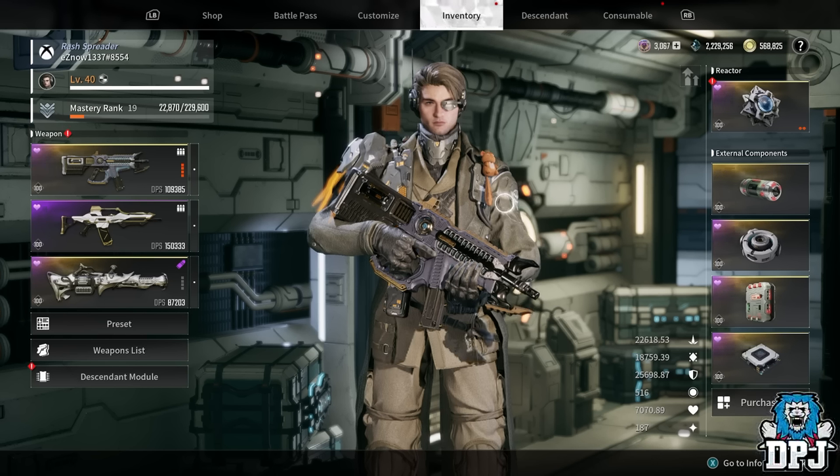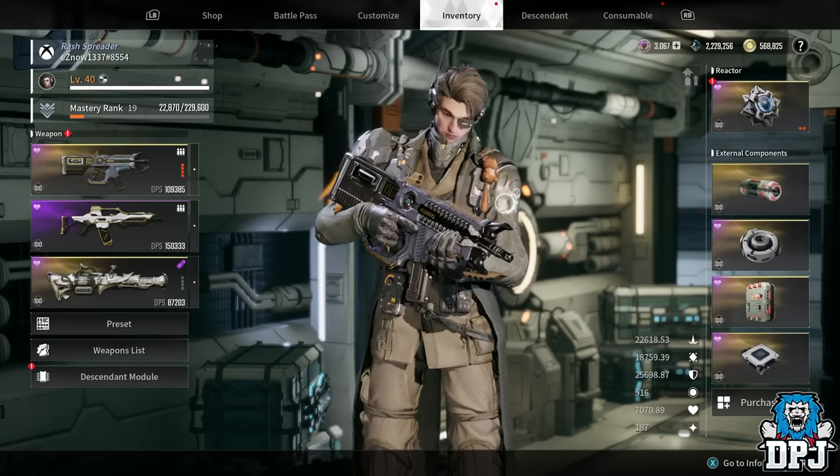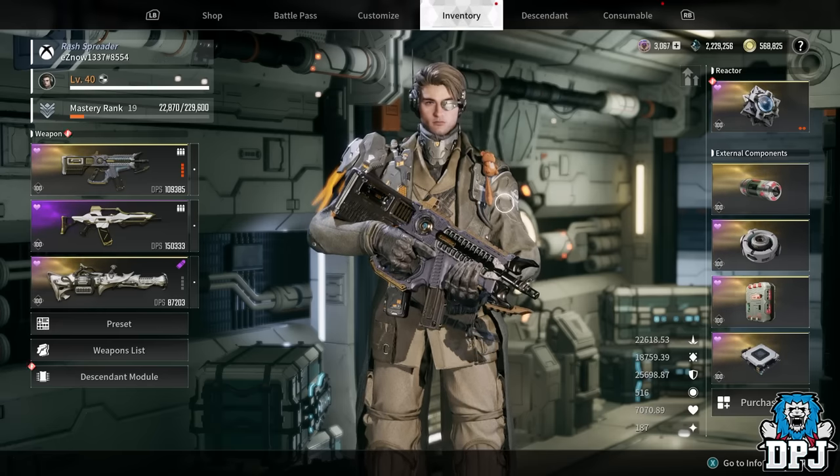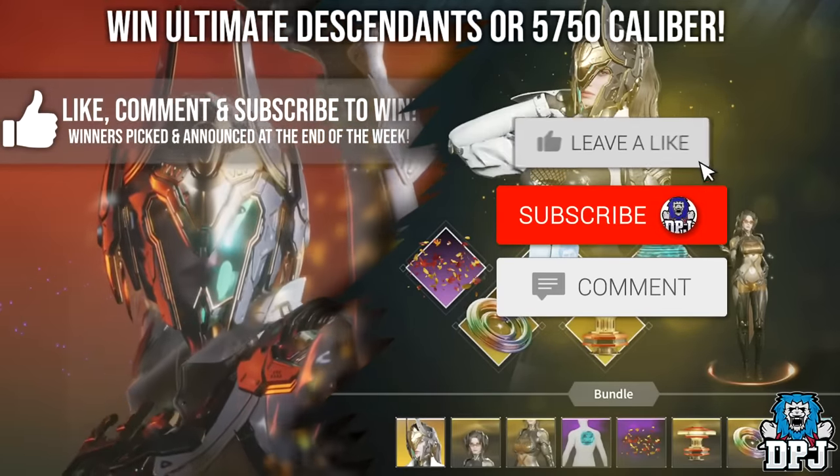Welcome to the channel, I am easanel1337. I am covering for DPJ this week while he's on holiday, and I wanted to bring you a video of how to get millions of kuiper through using your Enzo character and opening encrypted vaults.